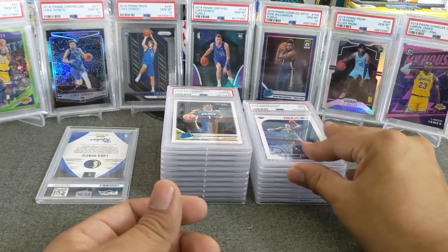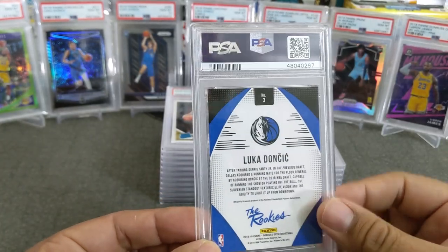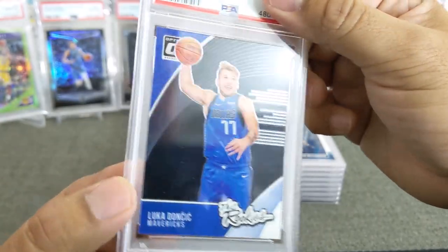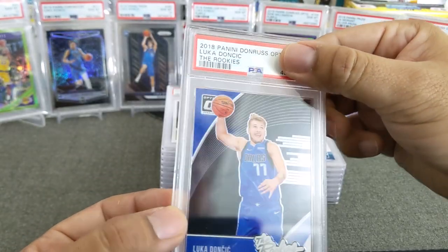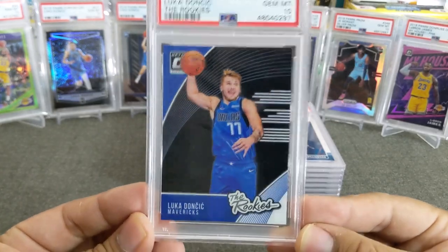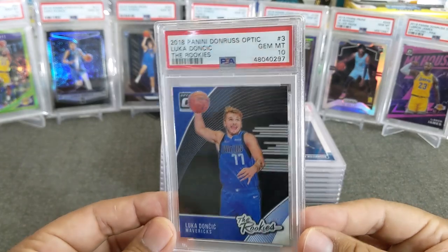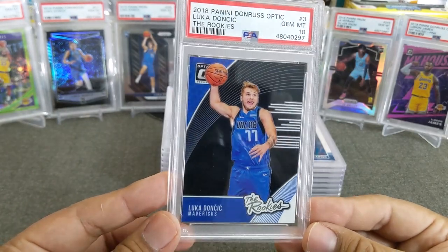Last, and definitely not least, we have Luka Doncic — the Rookies — and this one is from Optic. Last card, let's see. Very nice looking Luka, looking very happy there, ready to dunk — but I think these are studio shots. 2018 Panini Optic Luka Doncic, the Rookies — bang — another Luka PSA 10 for the PC! This one is beautiful, I love it. Even though it's not the holo, I still love this one. What I want to enjoy about this is that almost all of these — actually all of these — I actually pulled or pulled in the break.